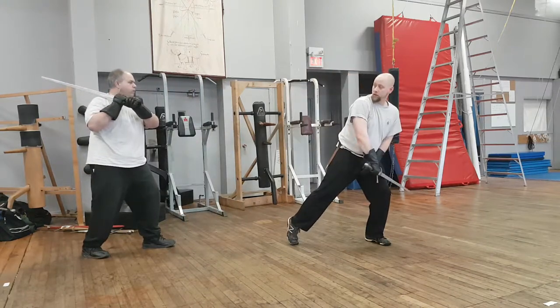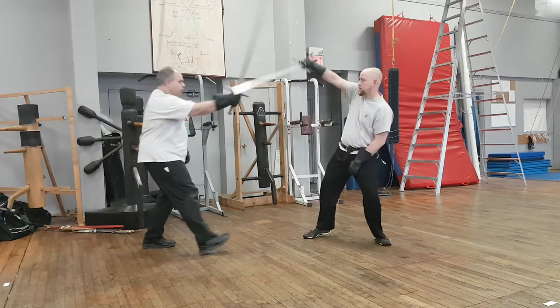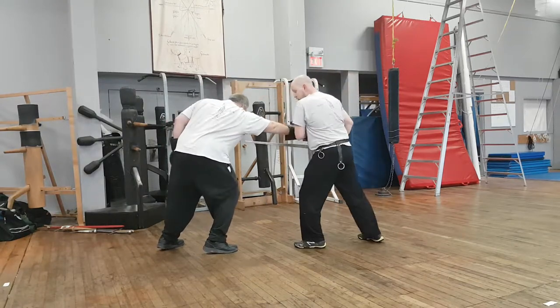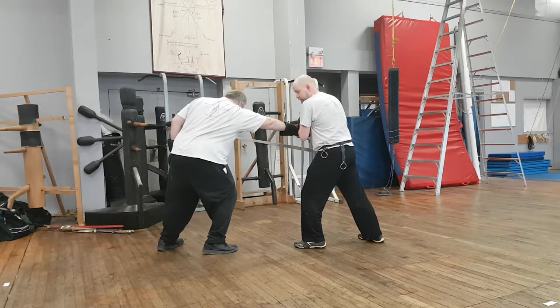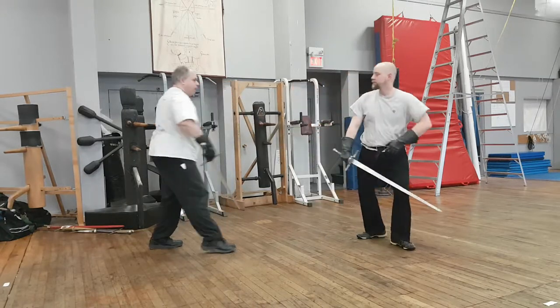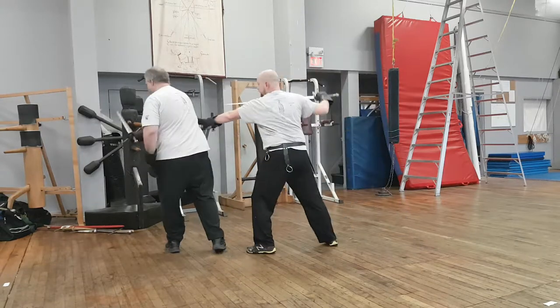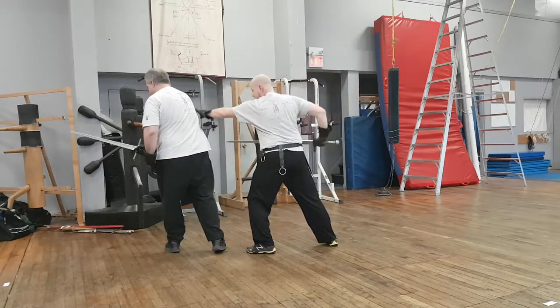If his pommel is available — say if he's struck one-handed — I can just fasten it, or at least bring the blade away from my face and follow up with a thrust. Alternatively, I can simply push his elbow and thrust him in the back.